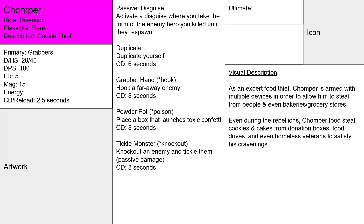Chomper's primary ability is Grabbers. He can grab people with his hands, then throw them away — just a simple grab-throw, and he has 15 of these. It's like a boxing glove, just a hand with a spring attached, so he can grab from a long distance away, grab them, punch, and then throw them away.